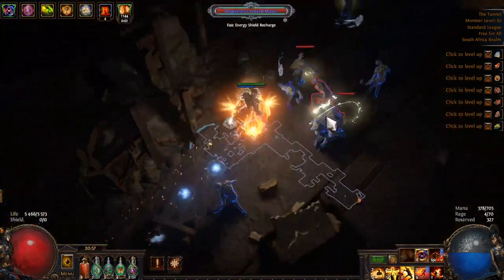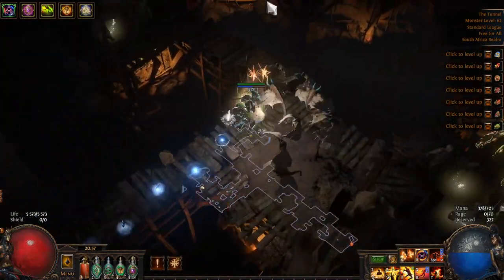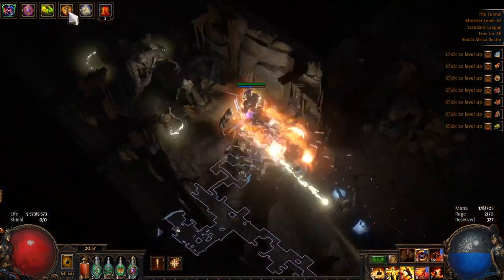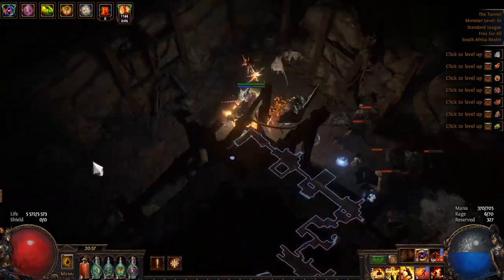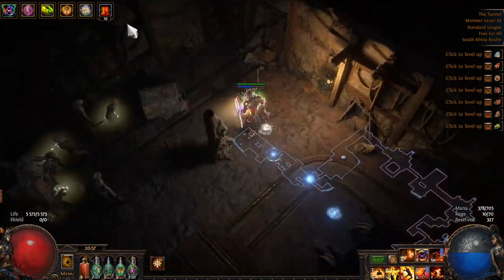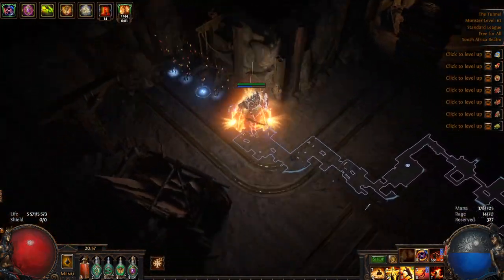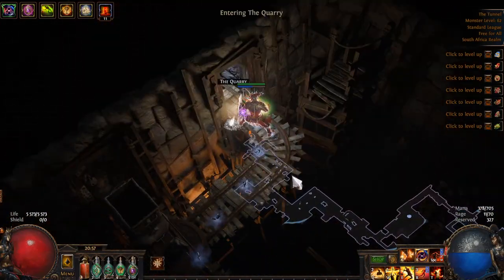Similarly to Act 4, think northeast-ish for this area — constantly going up. Grab the waypoint, then keep going up and to the left. And this should be the entrance to the Quarry right over here. We did it.